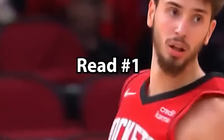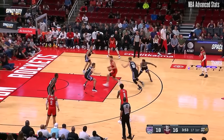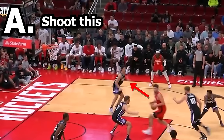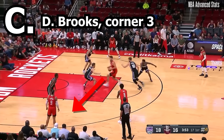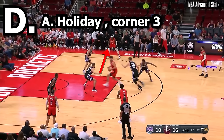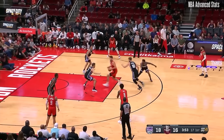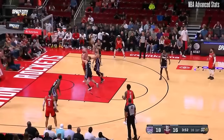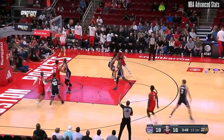Şengün pump fakes his man out of the way and now he can attack the defense however he wants. Should he A, shoot this, B, pass it to Jayshon Tate, C, hit Dylan Brooks in the corner, or D, hit Holiday in the corner? Şengün starts by taking the last motion of his last step and elevates over the two defenders to give it to Jayshon Tate for the triple. So B would be the right answer.